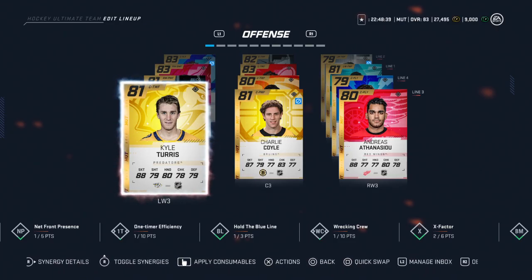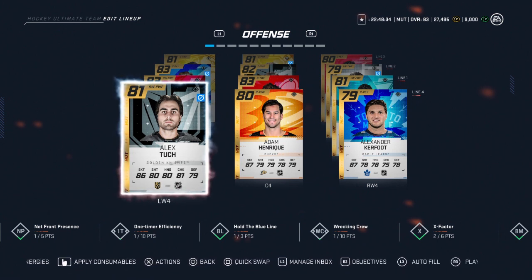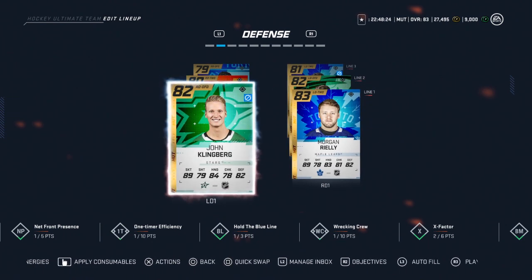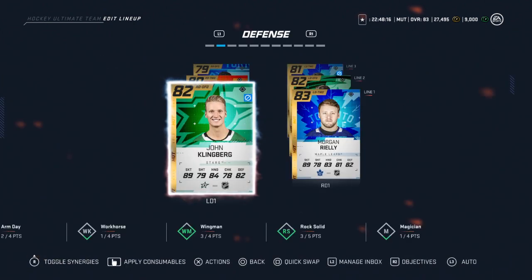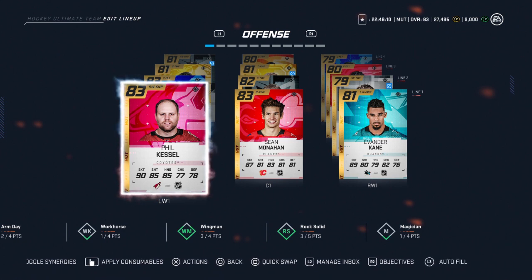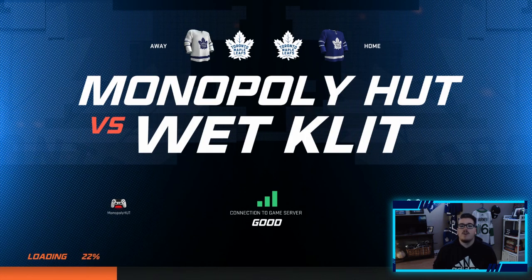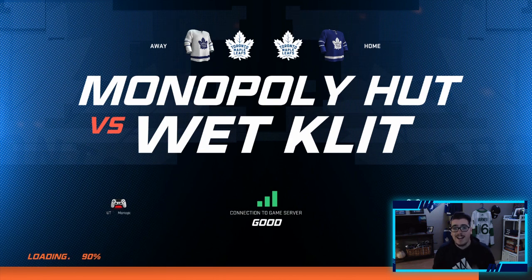We did end up making some upgrades last episode. We pulled Alec Tuck - he is in on the fourth line taking over Pontus Aberg, so the fourth line is getting better. We had a 77 overall there, now it's an 81 which is nice. On defense we added Morgan Riley who we just pulled - he'll be playing alongside John Klingberg. It's kind of hard to build synergy when you're pulling your team from packs. Nevertheless we have a chance to win the div 8 title - we need to go 2-0 this episode.